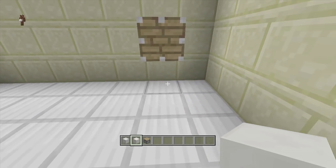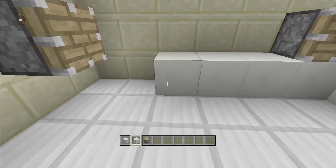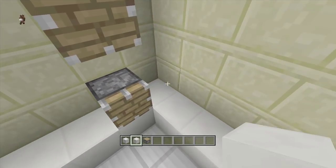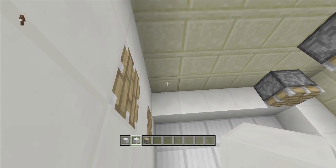Next, take out your block of choice — I'm going to be using quartz — and fill in your whole entire walling with your block of choice. I'm going to speed through this part because it's going to take a pretty long time to fill in this entire area, but just go around the entire area all the way to the top until you are completely done filling in your whole entire area with your block of choice.